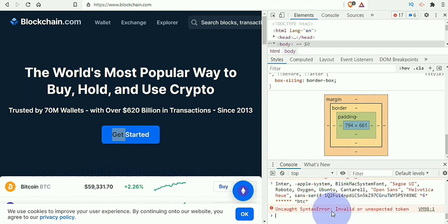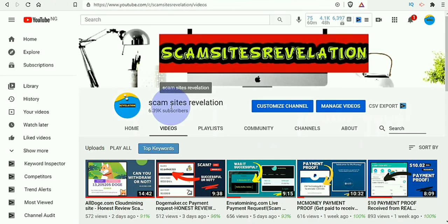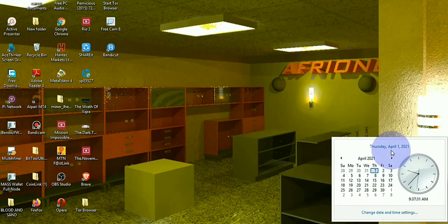After clicking Enter, it says 'Uncaught SyntaxError: Invalid or unexpected token.' When you see this error like this, you should know that it has worked. The next thing you do is exit this, log in to your bitcoin wallet address, log into your account, and you will see the bitcoin. I'm going to log into my account right now. I just want you to know I didn't have any money, I didn't invest anything, and I'm not a computer guru or a hacker. So how do you think I can hack or mine six BTC?